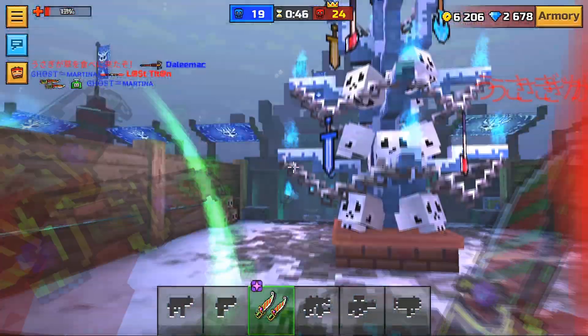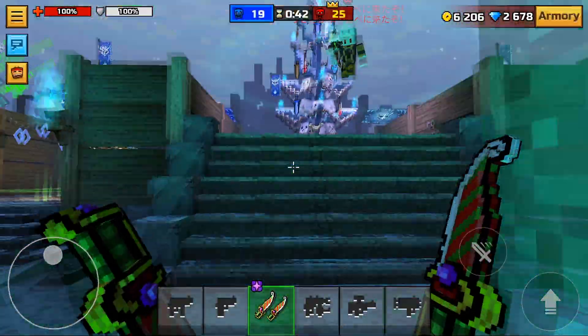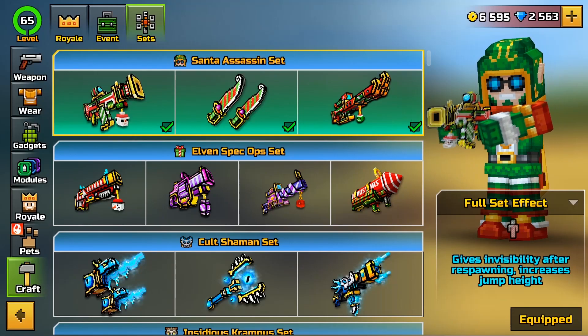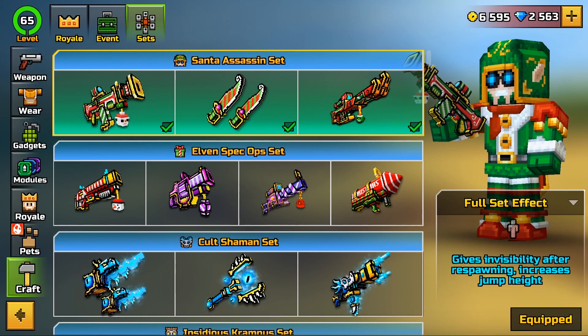Thank you for watching. Press the like button and leave a comment about what you think of all three weapons. By the way, if you buy the full set, you will get invisibility after respawning and your jump hit will be increased. See you next time, bye!